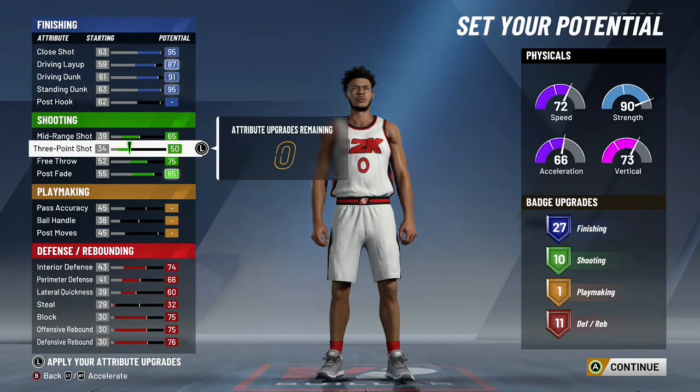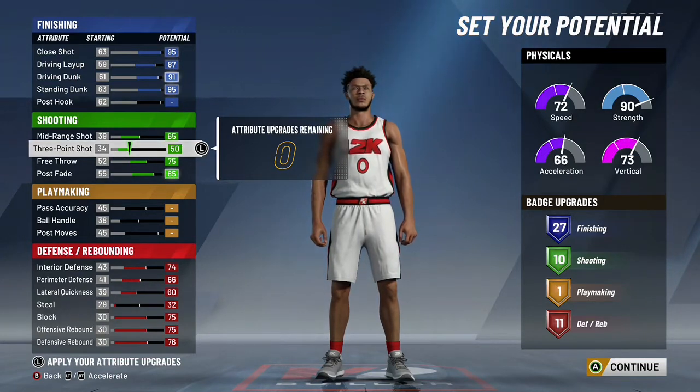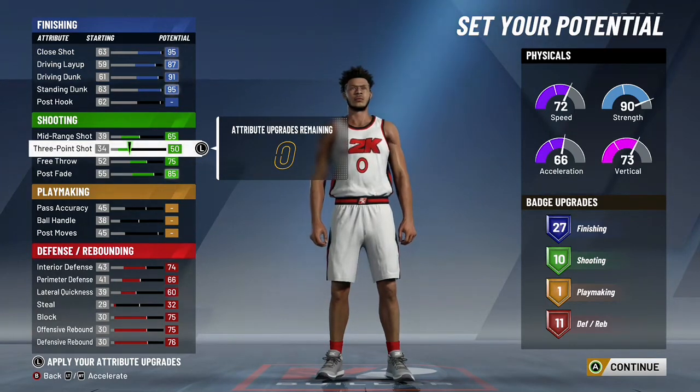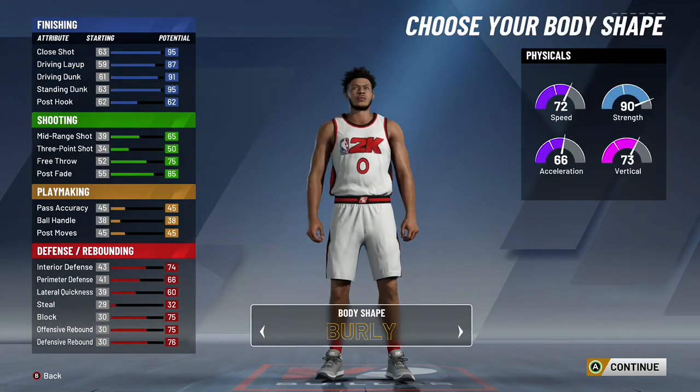We had to lower our post hook and our steal, but ultimately that didn't affect much. We lost three finishing badges, which with 27 is still extremely stacked, and we lost one defensive badge, which with 11 we should still be perfectly fine in terms of playing defense.